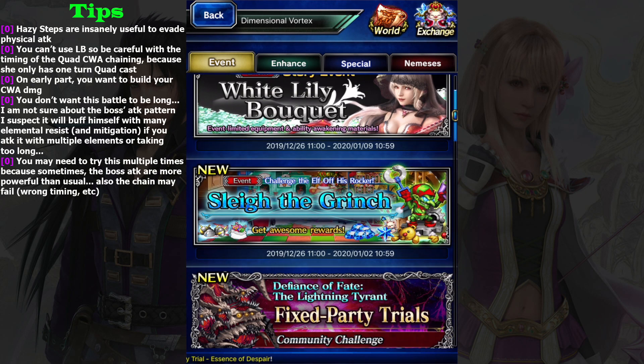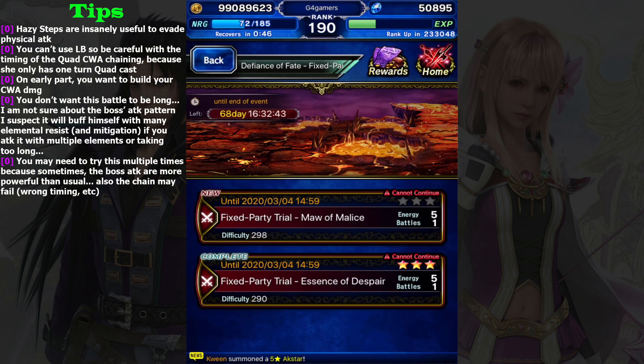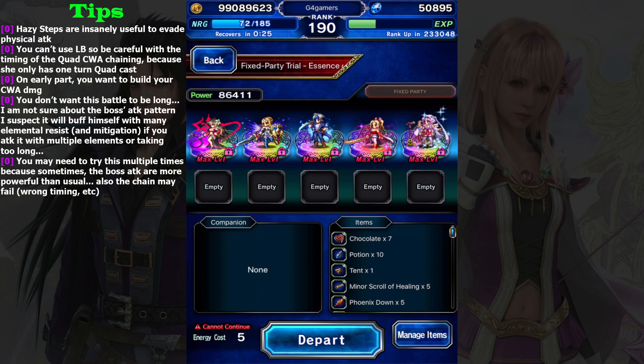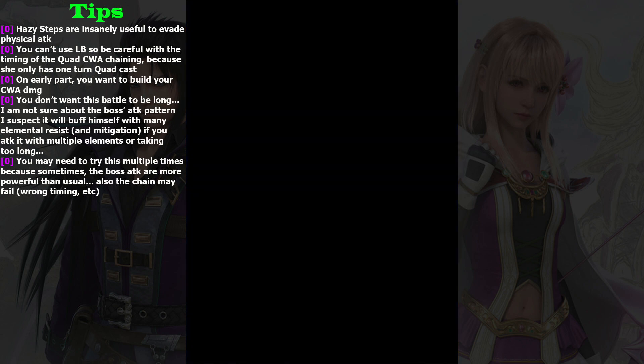Welcome back. We have a new trial - fixed party trials - and it's kind of interesting. I warn you, this guide may not be 100% accurate because sometimes the boss unleashes powerful attacks and I also die. I don't fully understand the attack pattern, but I've tried this strategy about five times and it works flawlessly.